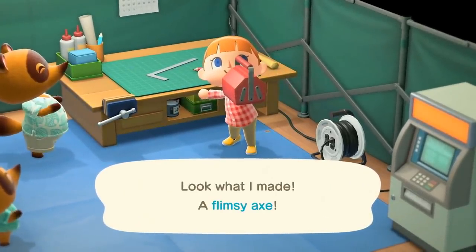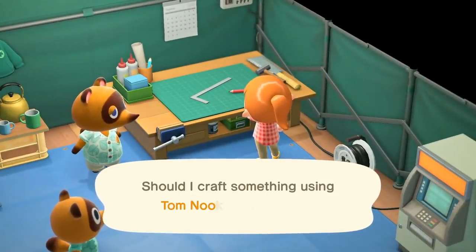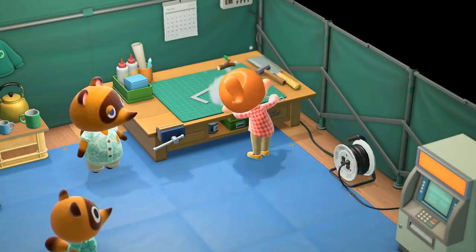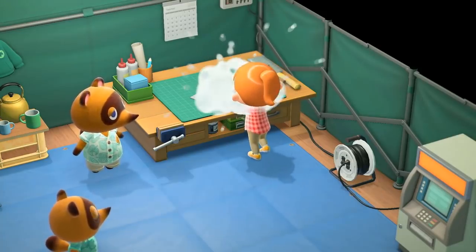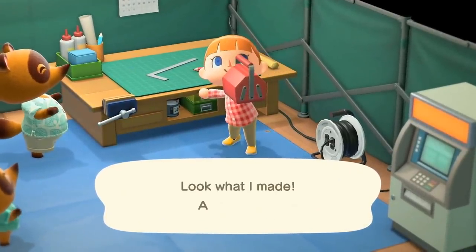I also want to point out there's a jacket on the wall hanging behind Nook that may be an alternate costume for him during the colder months. Currently Nook and the Nooklings are wearing cute floral shirts. There's also a machine in the bottom right-hand corner that reminds me of the catalog machine from the previous games.